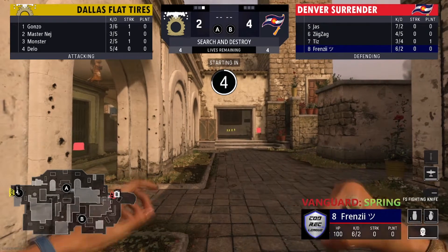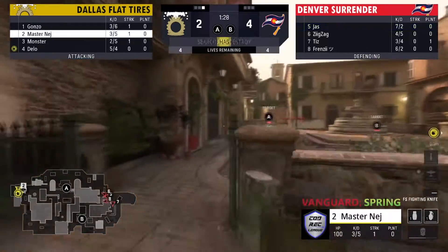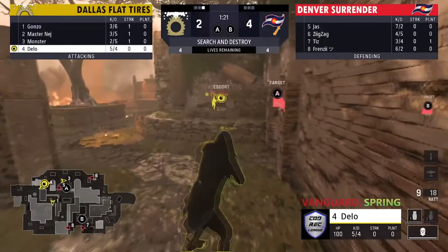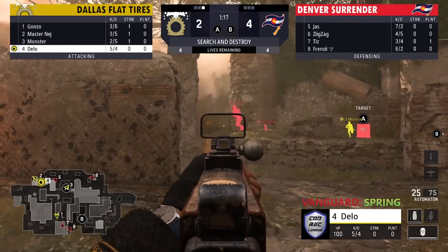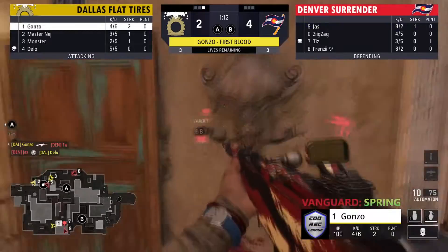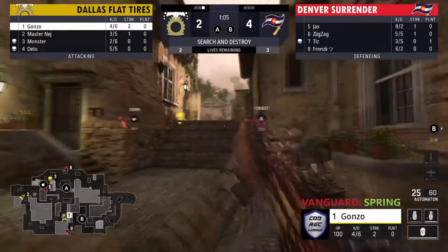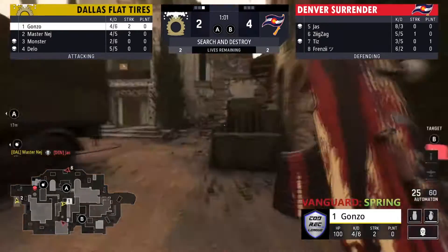Just a strafe situation to work with for this team — good for Dallas. Delo nice job nading himself, just keeping himself in check. He's got one player on him — that's going to be one of the scariest people to be on you — as Jazz picks up that kill. He turns around and goes for Monster. Zig picks up that one — now it's a two-v-three situation for the side of Dallas. Gonzo trying to play this middle of the map looking for info, maybe get one in the back.